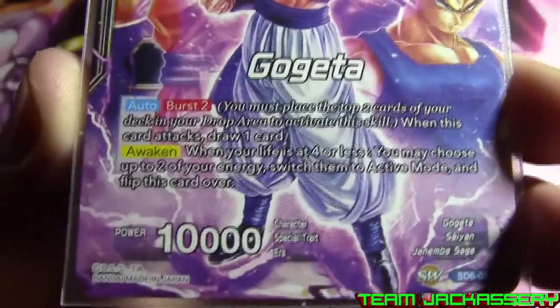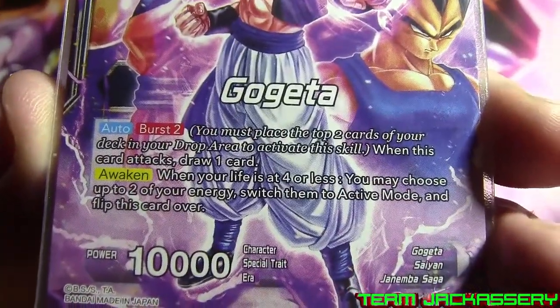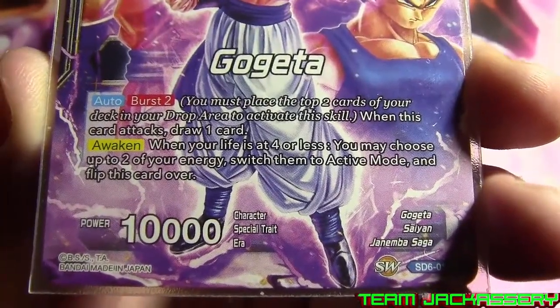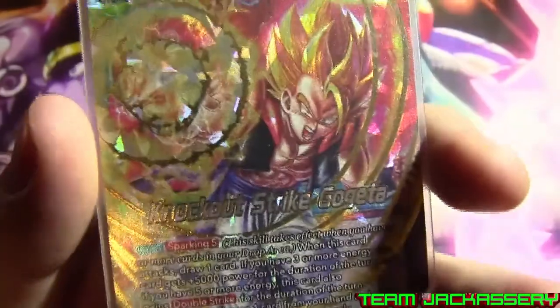Very nice art. He's Gogeta, he's a burst leader. When this card attacks, Burst: draw a card. If your life is 4 or less, you may choose 2 of your energies, switch to active mode, and flip him over.